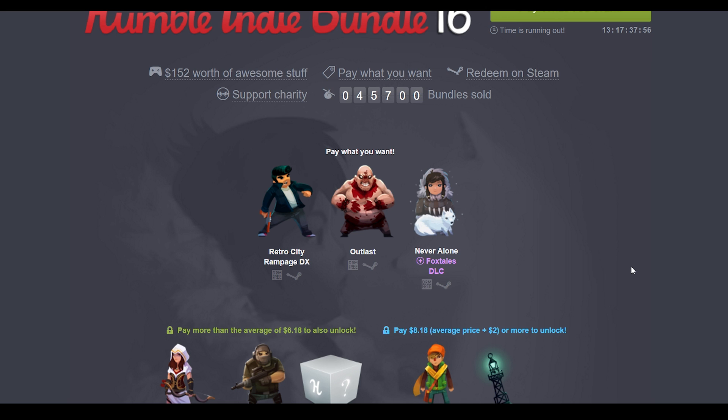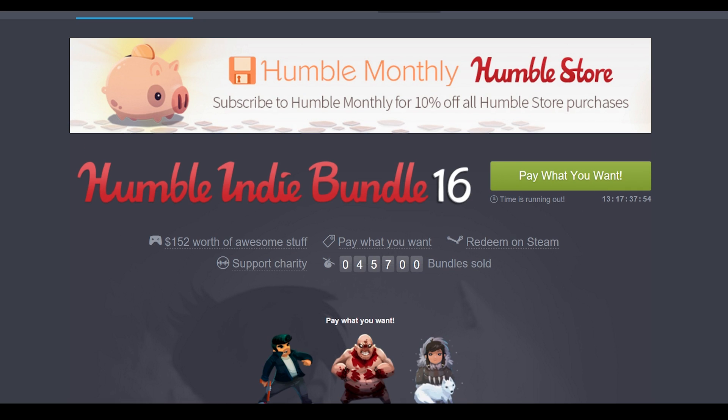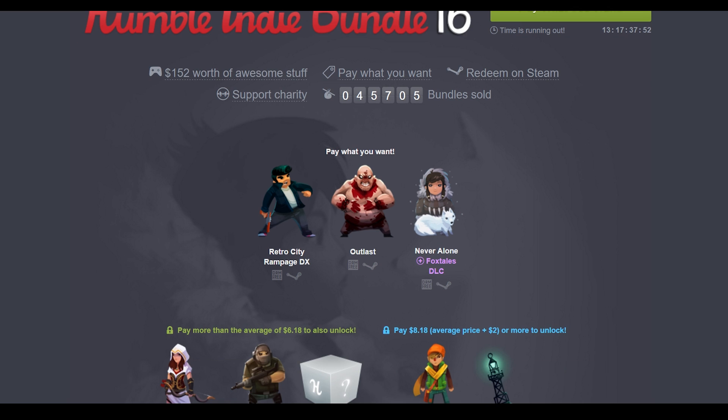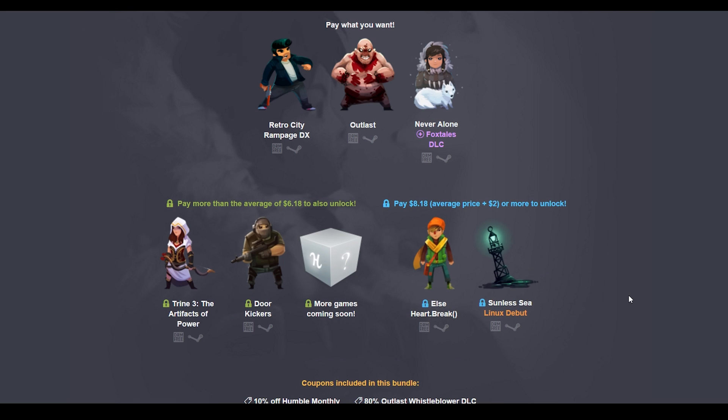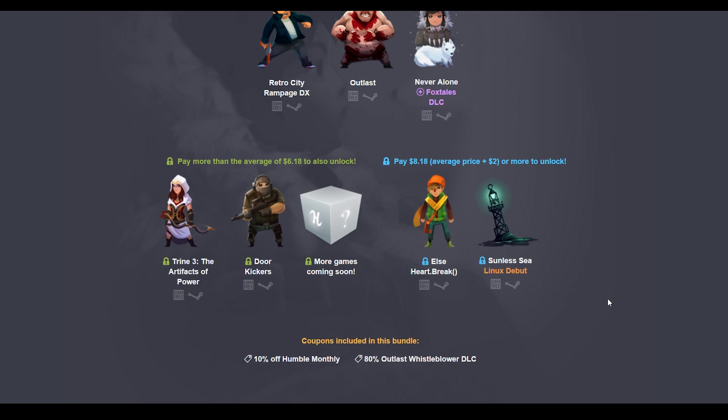Plus, as the purchaser, you get cheaper games. Right now there are 13 days left on this bundle. They have Retro City Rampage, Outlast, and Never Alone — those are the ones you can get for whatever you donate, so you can donate whatever you want and get these games.